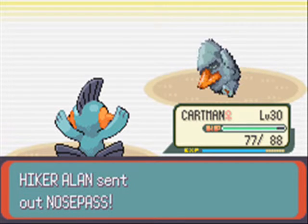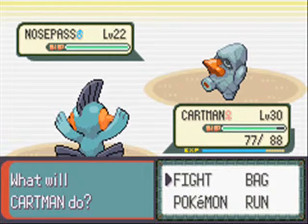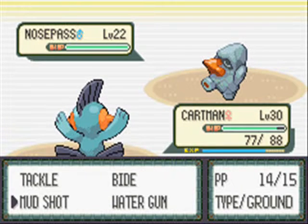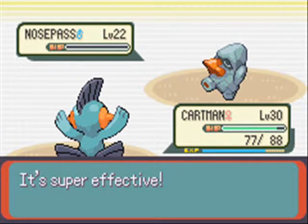But surprisingly, Steel-type — which resists every Pokemon type except what's super effective against it — Water-type Pokemon is not affected by that. And we see another Nosepass here. We haven't seen a Nosepass in such a long time.